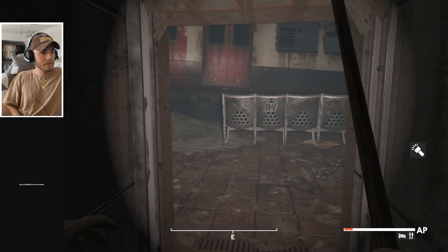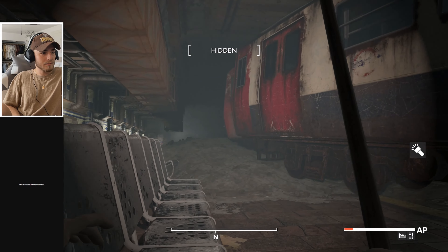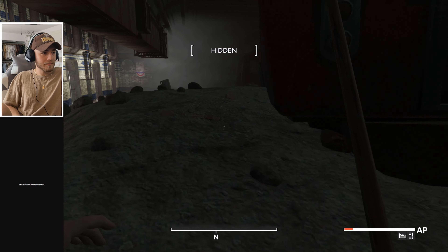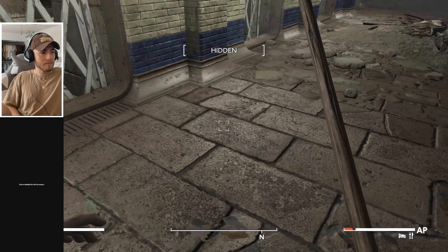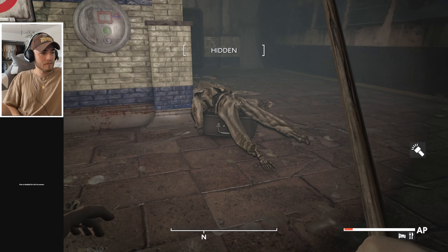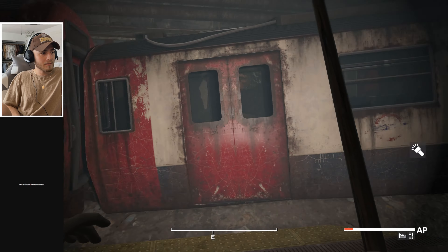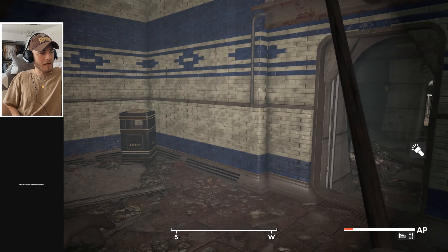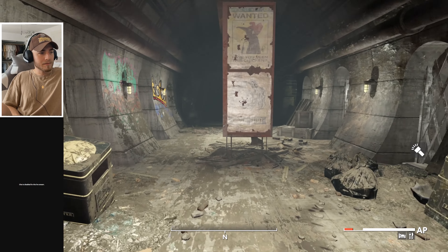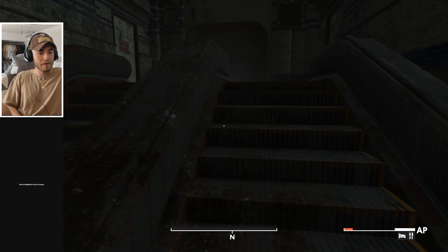More rat roaches down another path. One more to take out. Getting rat roach meat. A suitcase with nothing. Inaccessible door even with strength. Can't reach the other side. Not mad at it — more tickets, more rat roach meat, and we found ammo, most importantly. No gun still, but we're getting hungry and a little sleepy.